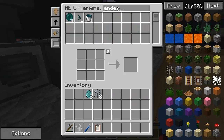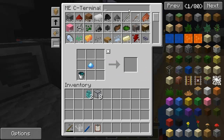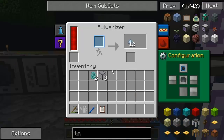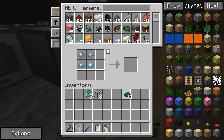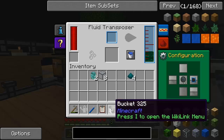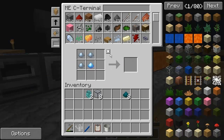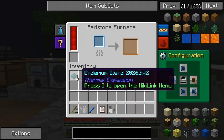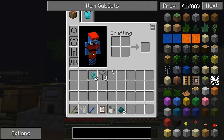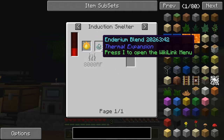Enderium blend is what we're after. We've got some more resonant ender — pop that there, and there is another four. That's pretty much all we need. We need to smelt that up... actually no, we don't. What are we doing? In the induction smelter, guys, we need to put it in with pyrotheum dust to get two enderium ingots. How do we make pyrotheum dust? Well, we need blaze powder, redstone, sulfur, and coal powder.